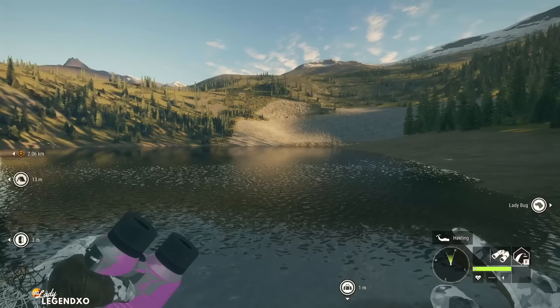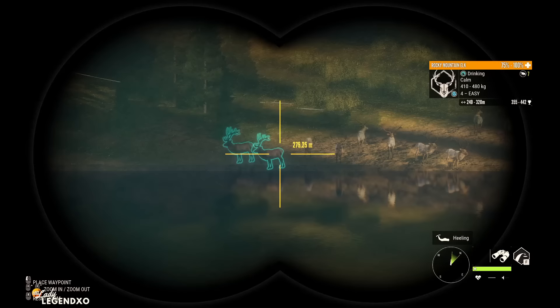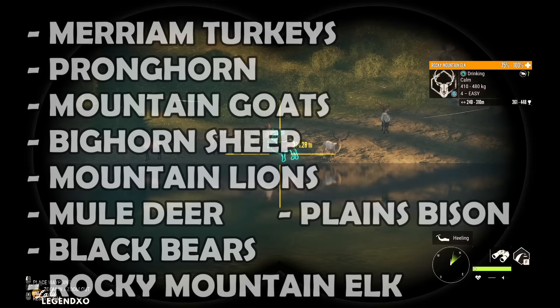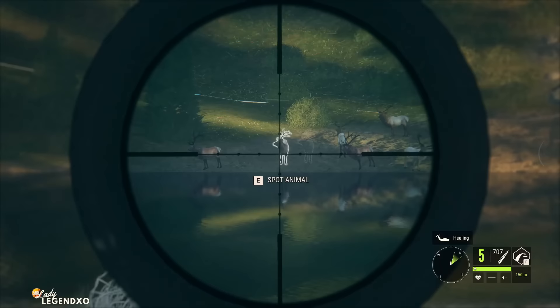That is why I love hunting in Revontuli Coast. Coming in at number two on our list is Silver Ridge Peaks. Silver Ridge Peaks is a very popular map and has been since the day it came out. Rocky Mountain Elk can only be hunted on this map. The species lineup in Silver Ridge Peaks is pretty amazing — on this map you can hunt for Merriam Turkey, Pronghorn, Mountain Goats, Bighorn Sheep, Mountain Lions, Mule Deer, Black Bears, Rocky Mountain Elk, and Plains Bison.